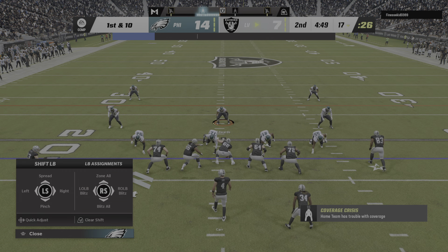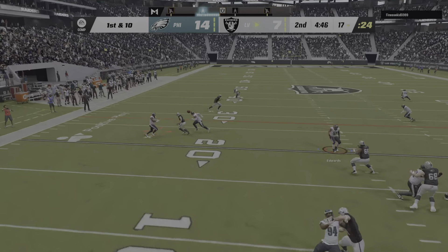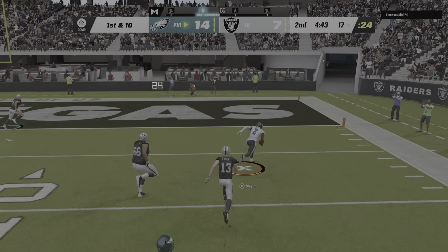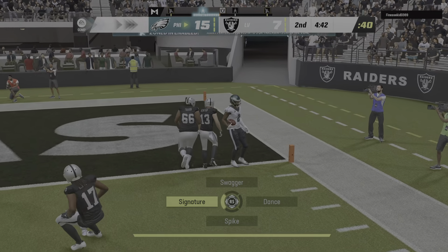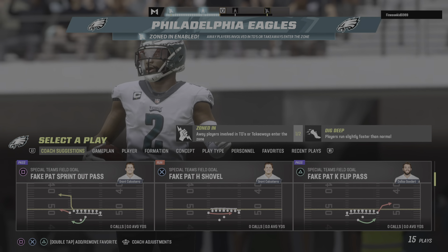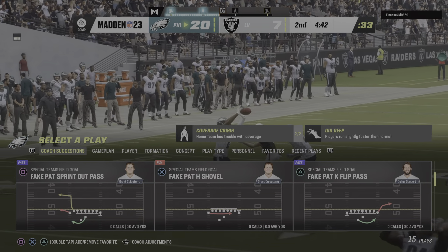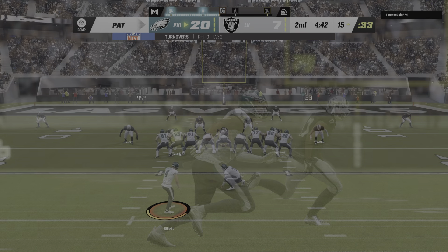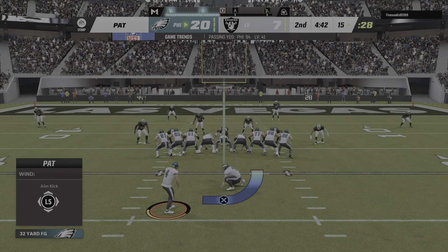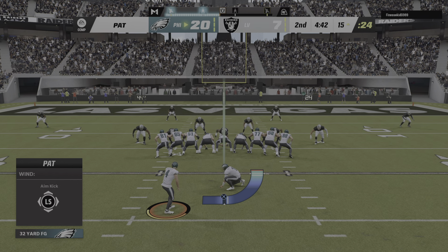The Las Vegas offense ready to start this next drive. That last drive was very balanced, pretty methodical. And he fires one that's intercepted — Darius Slay with a pick! He takes this one back into the end zone, and the Eagles defense gets a pick-six TD. Mistake there by the offense — they tried to pick on a Pro Bowl corner in coverage. Not the smartest decision. He reminded them that he was a Pro Bowl corner with not only the pick, but the pick six.